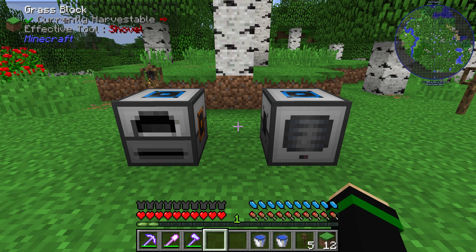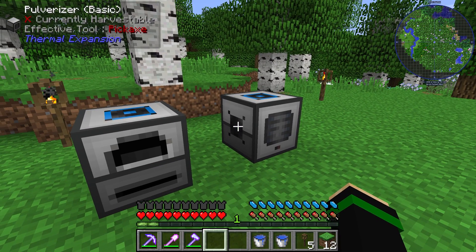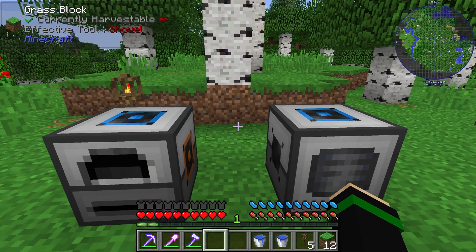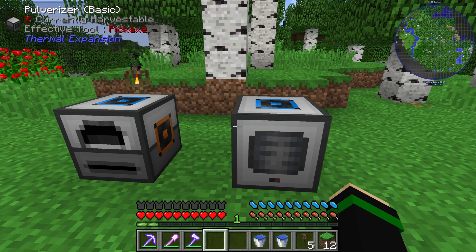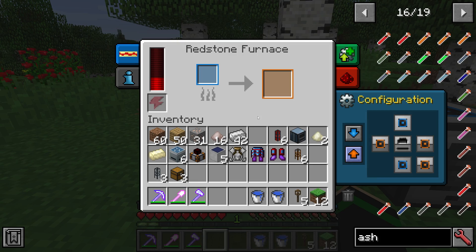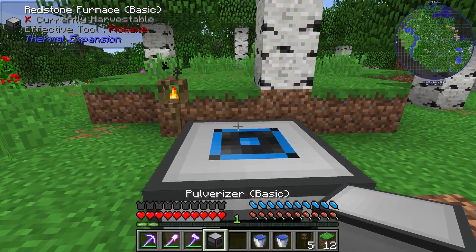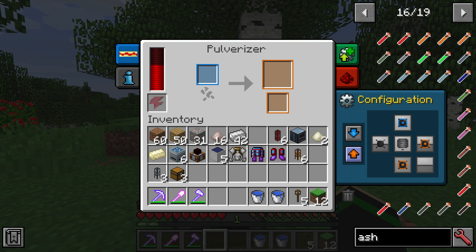The bottom right tab is the most important, I think. This is how we can configure the inputs and outputs to the machine, and a lot of work goes into making sure these are correct and will cooperate with what you're trying to do. As an example, with the chain we showed — pulverizing iron to get two iron ingots — it would be nice if we could make the Pulverizer automatically output its pulverized iron into the furnace without doing the logistics ourselves. So what we can do is put the machines adjacent to each other, with the Pulverizer on top.